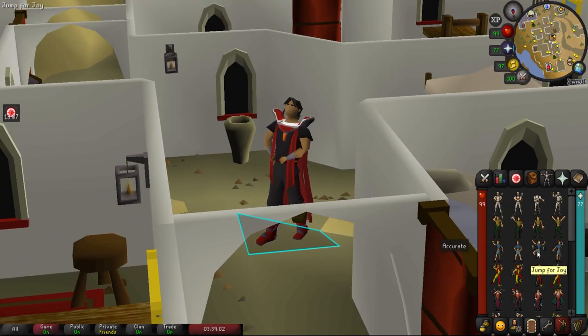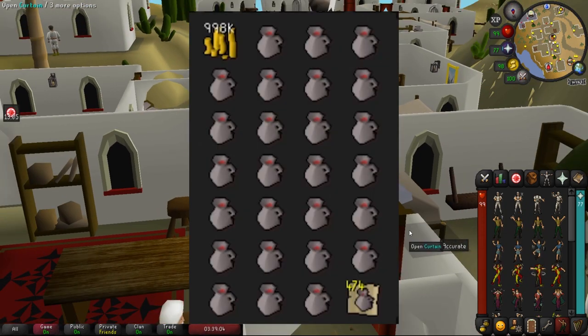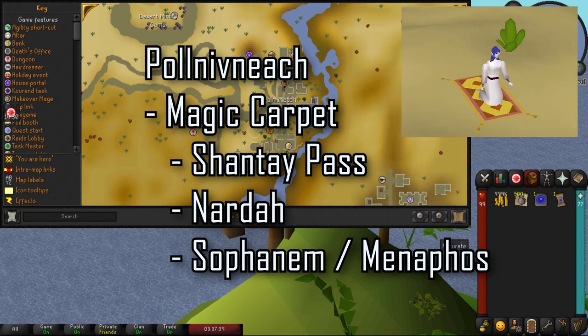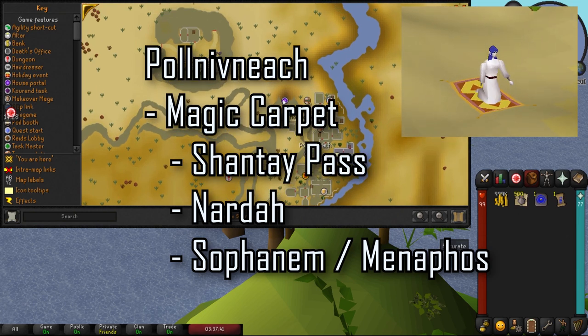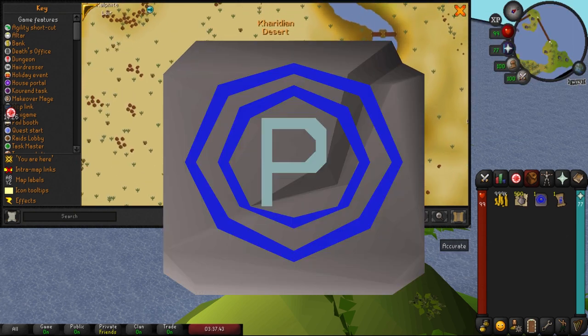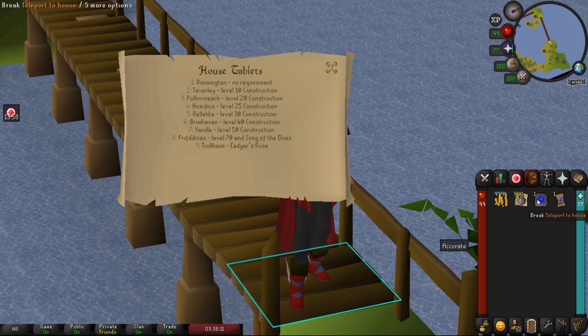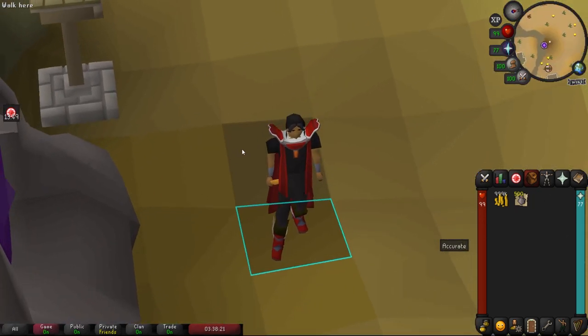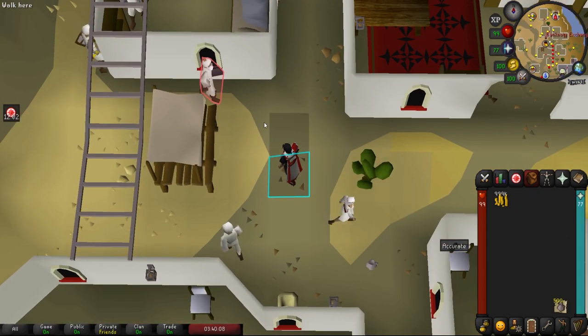Once you have everything, your inventory should look a little like this. We are going to be blackjacking in Pollnivneach and you can use any magic carpet to get here. Alternatively, we can create a teleport tablet by using a scroll of redirection on a POH teleport, requiring level 20 construction, then just break it and you're there.